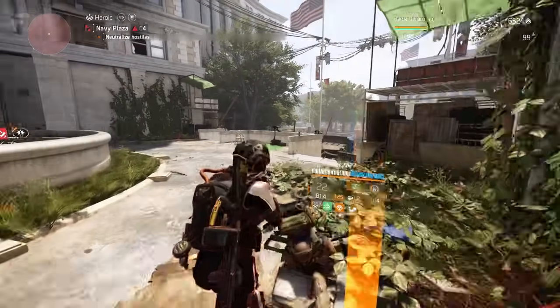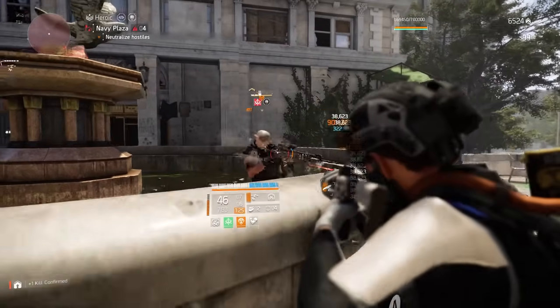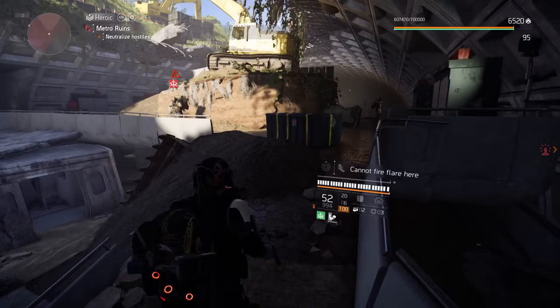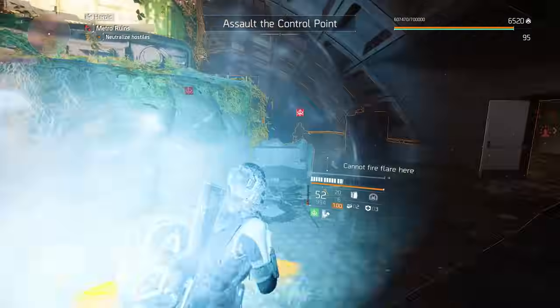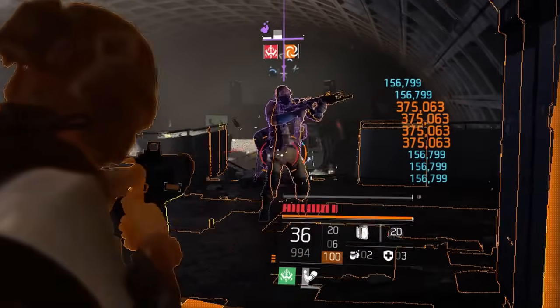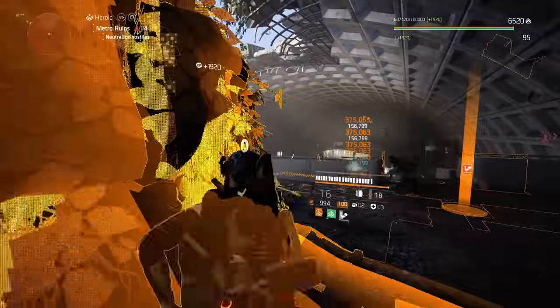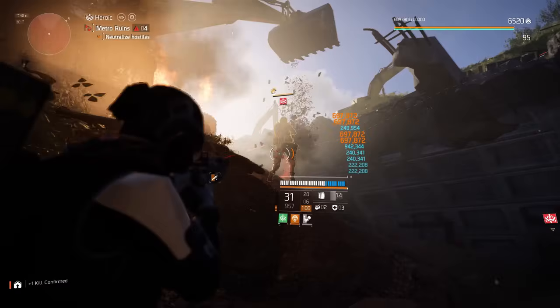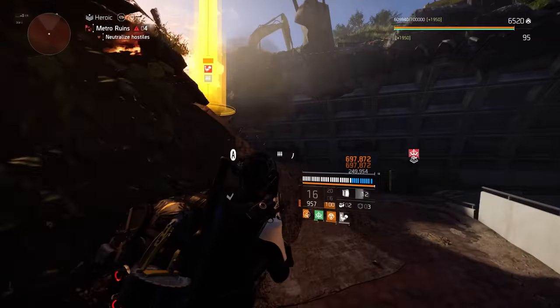At its base, this build has 1.5 million armor, and fully stacked is capable of reaching well over 3 million, so you'll be able to tank mass amounts of damage while you're running and gunning. On top of being a tank, we have all the survivability mentioned earlier, plus 3% armor regen, so not only do we have burst forms of healing, but we also have passive healing as well, both types helping in different situations.